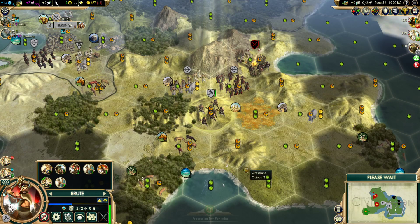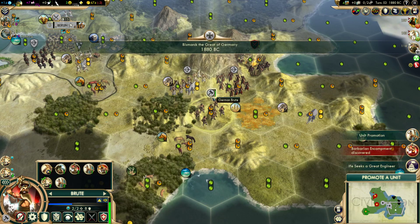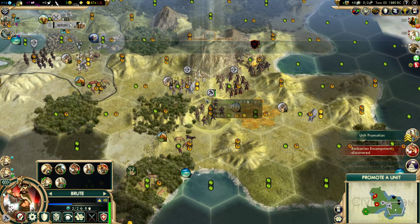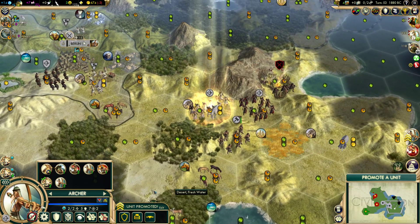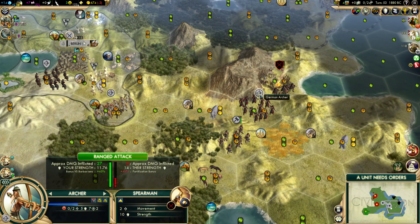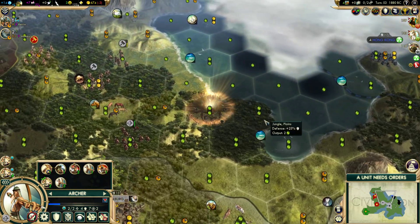He can take the camp. And keep in mind, spearmen aren't the greatest because — yeah, they're stronger than barbarians, but when we go to war we'll have swordsmen. So these will be the inferior unit, unless it's a mounted unit obviously. You're just backing up. New camp — new camp. All right, let's deal with this one first. Step and shoot — wow, that one yielded a unit too! Look at that, we're already at the camp.